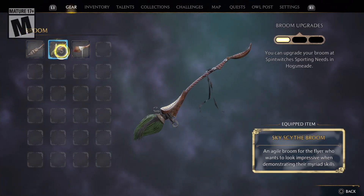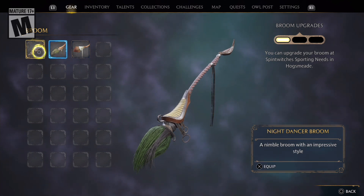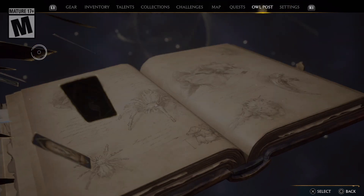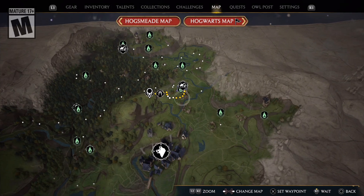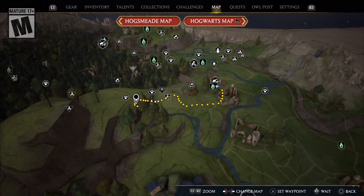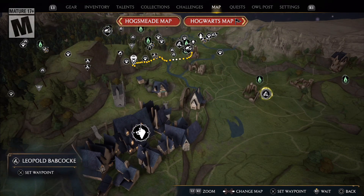I also did buy this outfit. Not really my style, but if I was playing a Slytherin, I'd definitely rock this one. I like the blue on this one - Ravenclaw. You can actually get this by finding the Traveling Merchant - Leopold Bobcock. He'll have it for sale in the shop. It's expensive - 5,000 galleons. But if you're a Slytherin, like I said, rock it.